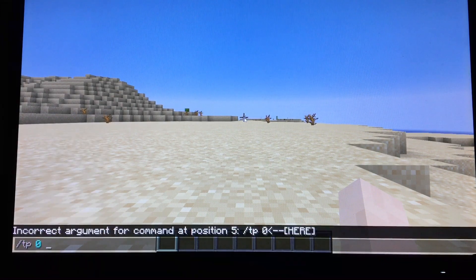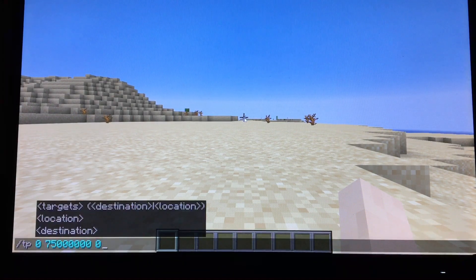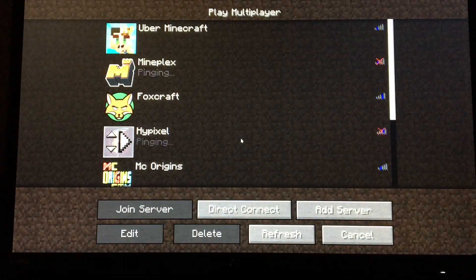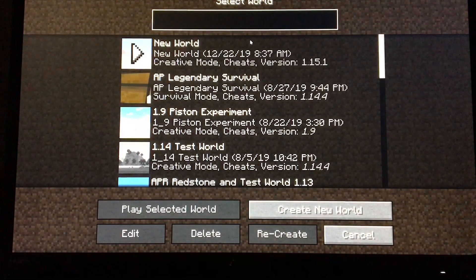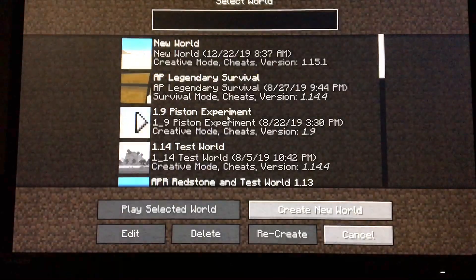All we're going to want to do is TP to 0, 75 million or something, and then 0. And then you get that, and it teleports you to your server list for some reason. But I can try to go back into this world as much as I want, and it's completely destroyed.